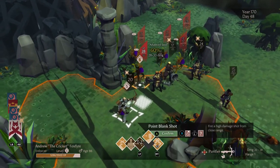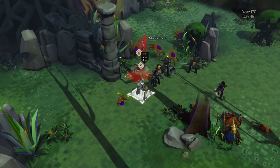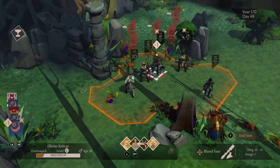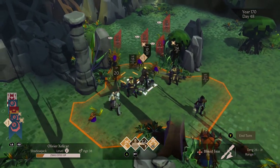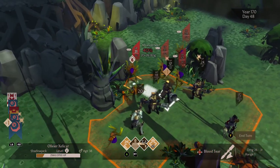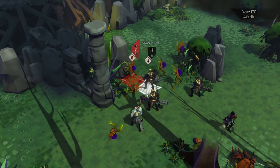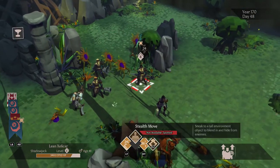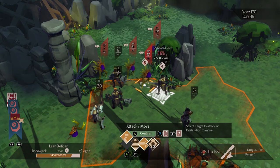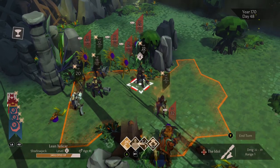It gets those units out of there so we don't have to worry about them. Andrew doesn't have the knockback but does have the point blank, so we're going to take a shot here. Then Olivier also doesn't have that knockback ability, so we're just going to give one of these seeds a shot. That worked pretty well — it's not dead but it's close. We're going to try with the knockback again with Leanne — why not.